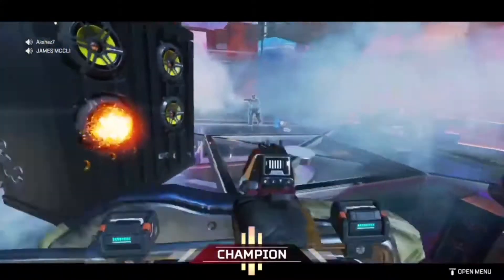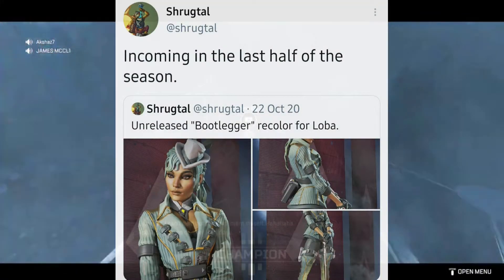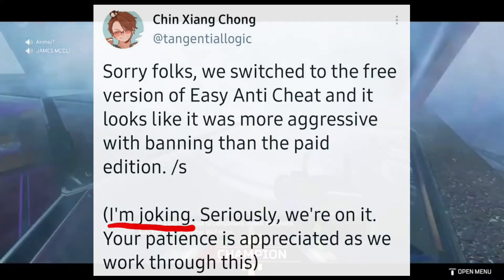Genesis news is done. Moving on to minor news: Respawn has unbanned all falsely banned players. A Slowbar recolor will arrive in the second half of the season. And Respawn will be improving its anti-cheat.